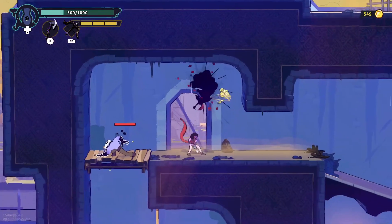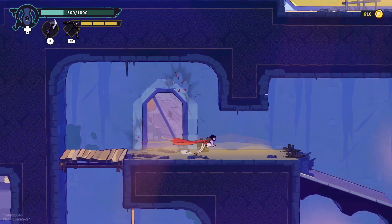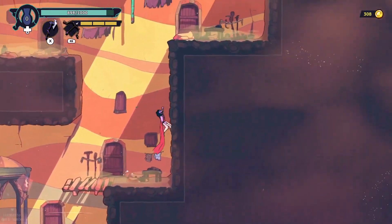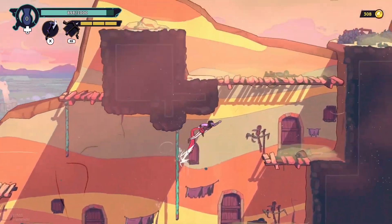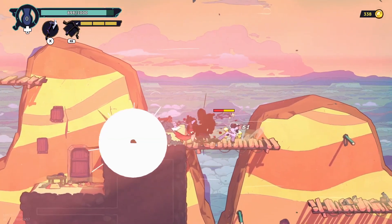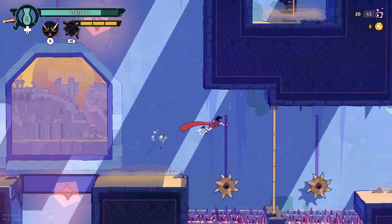A lot of things in the game are similar to Dead Cells since the same devs worked on it, but I think the Rogue Prince of Persia stands on its own. I only played a little bit of Dead Cells to compare both games, but the first thing I noticed in the tutorial was the controls. The movement, platforming, and combat felt really good when I got the hang of it, which I think is really important because of how much the game relies on its parkour mechanics.